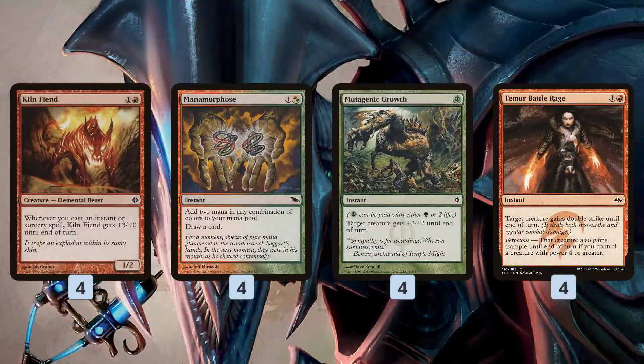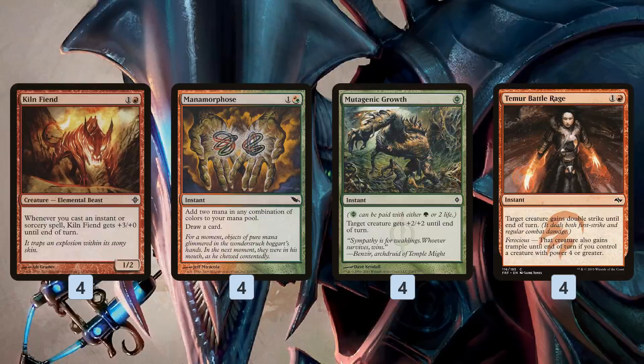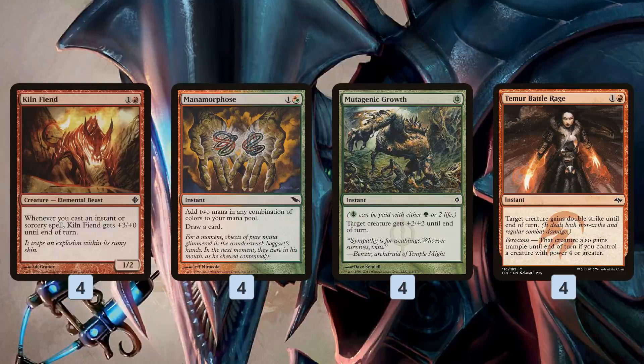What we really want to do to get the fastest kill possible is play Kiln Fiend on turn 2, and then if we can untap with Kiln Fiend on turn 3, it's fairly easy to win the game. Mana Morphose is insane in this deck — it does nothing and everything. All it really does is not cost anything: we spend 2, we get back 2, it draws us a card, so it doesn't cost us a card. It's free in essentially every sense, as long as we have that 2 mana to start. It gives our Kiln Fiend +3/+0, gets a counter off Thing in the Ice, and puts a spell in the graveyard for Enigma Drake. It just does everything our deck wants to do for free.